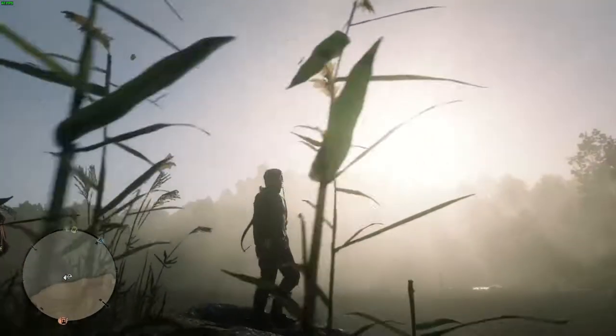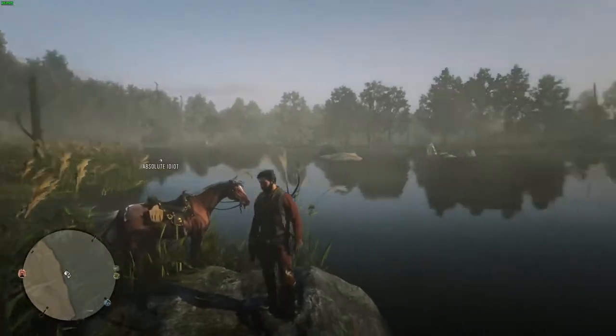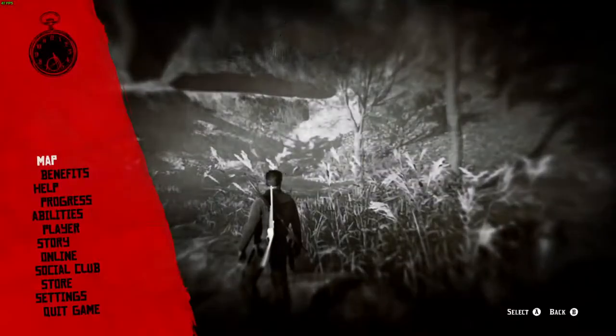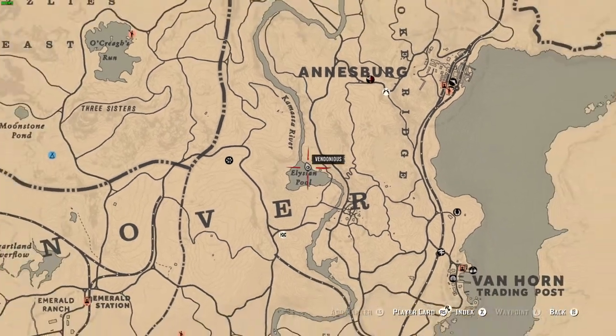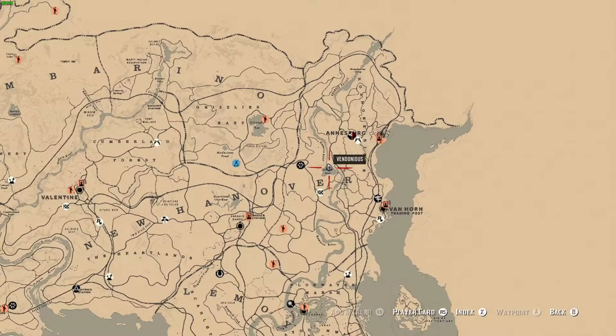What's going on YouTube, hope you're having a wonderful day. Today's video we got ourselves the little brown bats, and where you want to find these guys is over here at the Elysian Pool. The quickest way to get there is to take the fast travel point at Ansberg — it's just a little ride away from that spot.